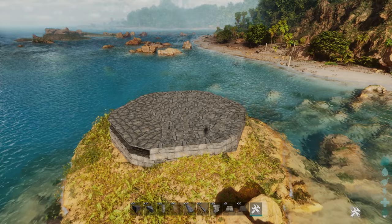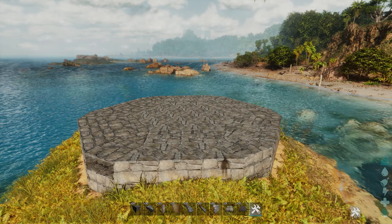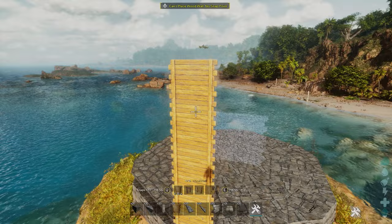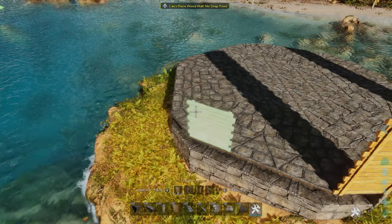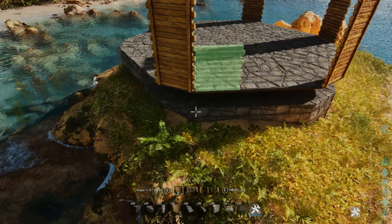Now we want to decide which side of this shape is going to be our entrance. In my case I'm going to place that over here. The pagoda is designed to house some dinos, so it's going to be quite a large front entrance. We're not going to be placing any walls on this side. We're going to start by placing walls down on the other sides going four high, filling the corner pieces in completely.